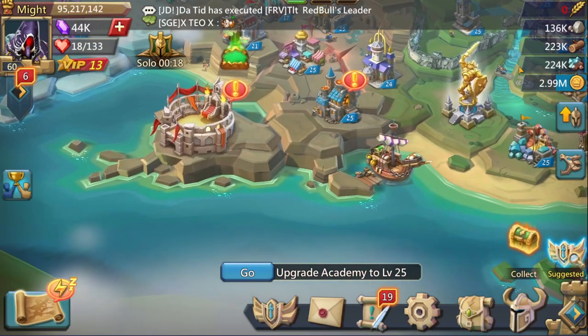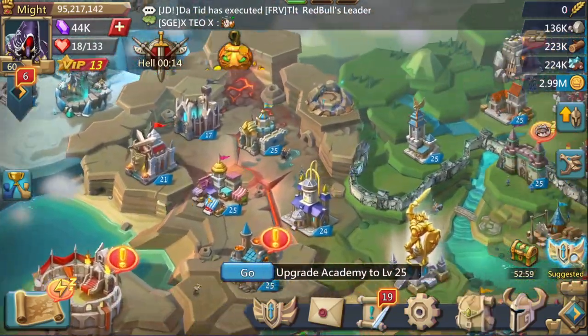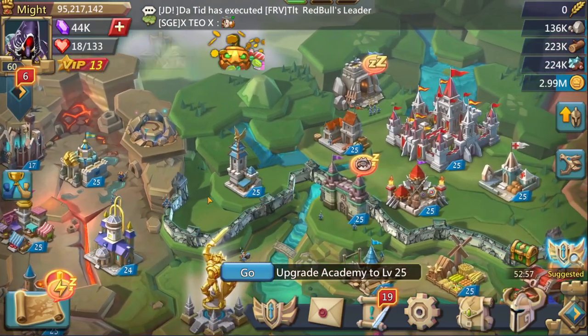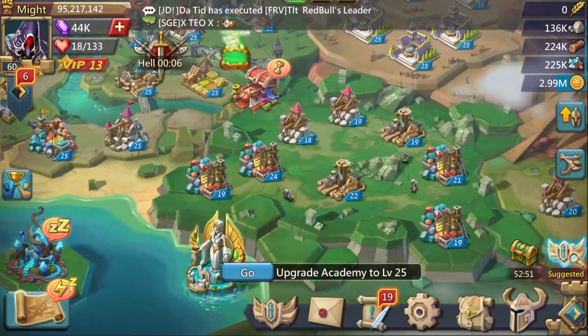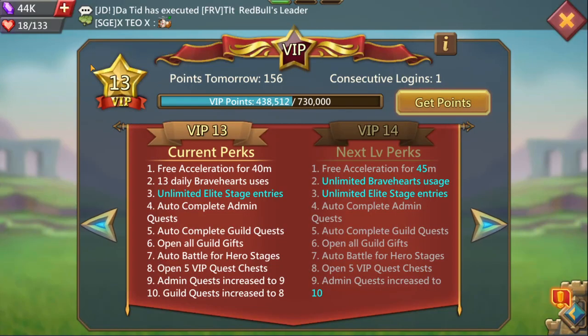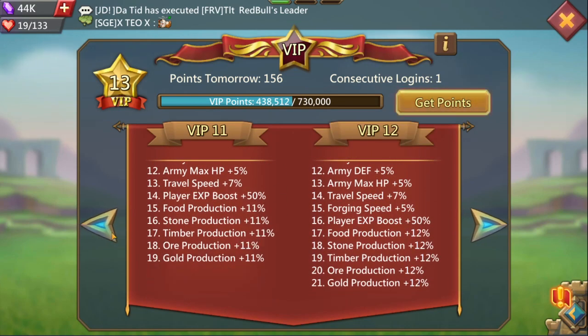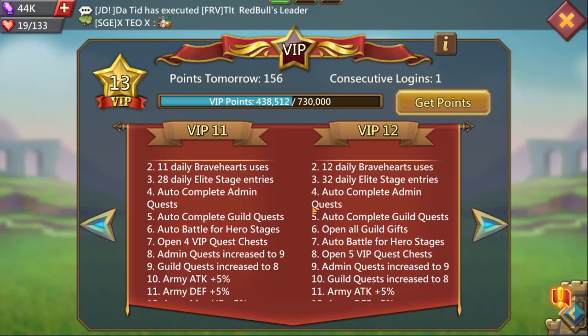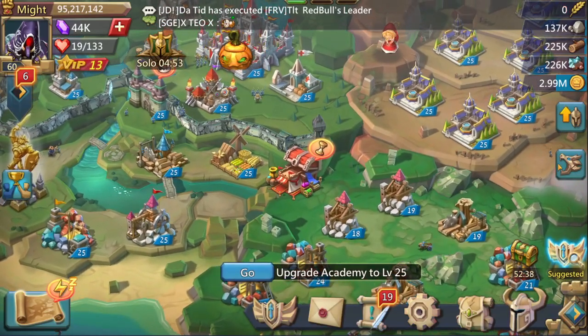It also has some attack boosts. Guild coins — can't show you — but it has two million, which means you can have two migration schools, which is plenty for a 95 million might account. You're not going to need more than two migration schools. It's VIP 13, which means past VIP 12 you can just open all gifts, which is really really useful.